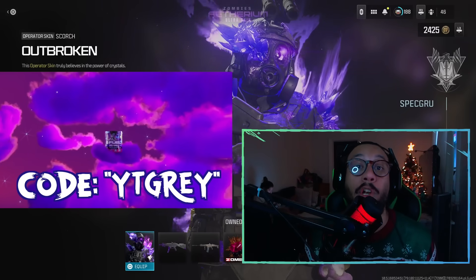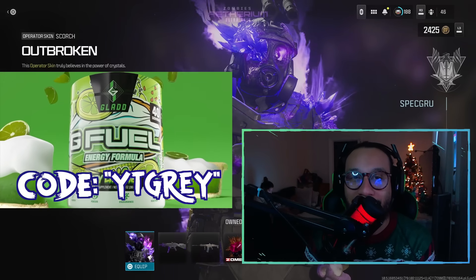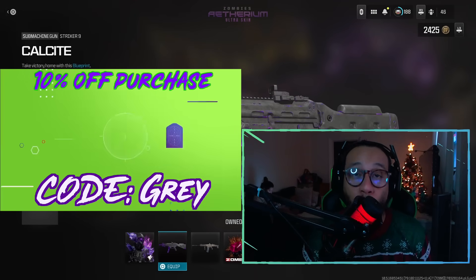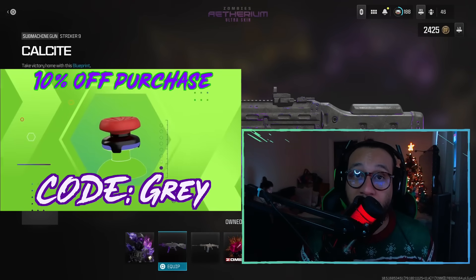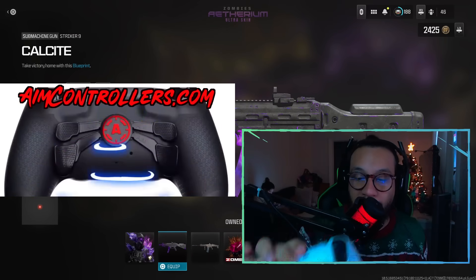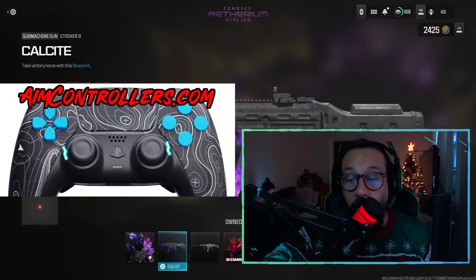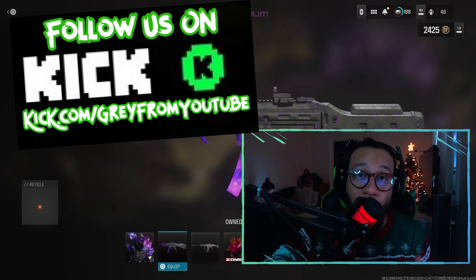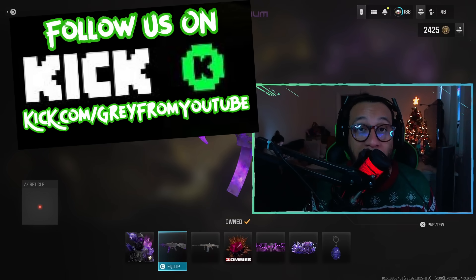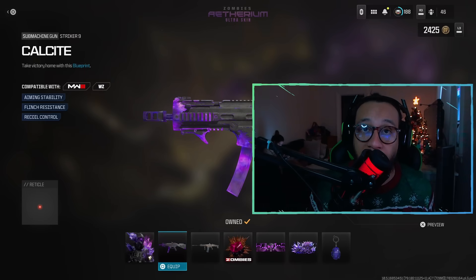If you're thinking about getting any G Fuel products, check out their website in the description — you can use code YT Gray over on their website. They have a bunch of different flavors, hydration packs, tubs, shaker cups, cans, and a lot more. If you're thinking about getting any Control Freak products, use code Gray at checkout for a 10 to 15 percent discount. For a new controller for PlayStation, Xbox, or PC, check out Aim Controllers — link in the description, use code Gray at checkout or click the link for the discount automatically. Also please give us a follow on Kick, our live streaming platform of choice — link in the description. Thank you so much everybody, till the next one, my name is Gray, peace.